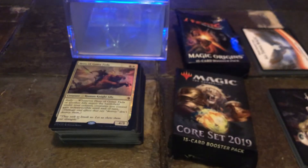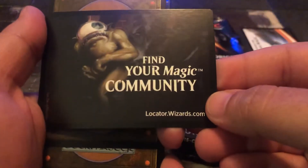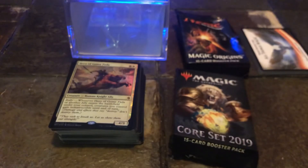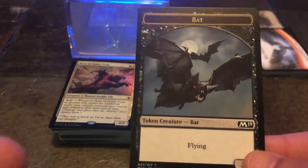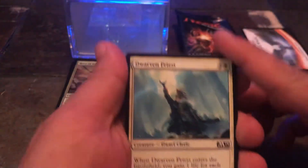Last for our queue we've got two booster packs — we got the Magic Origins and we got the Core Set 2019. I think we should do the Core Set 2019, that's just me personally. And just in case y'all know, I need all of you to find your Magic community. Oh, there we go — there is a bat on the back end, there's our token.